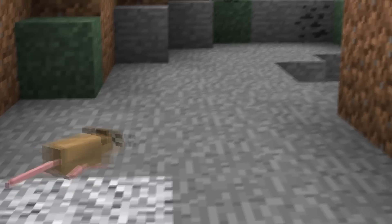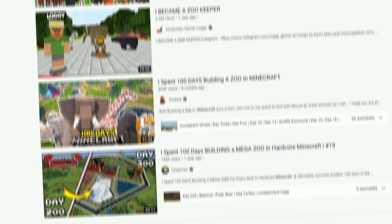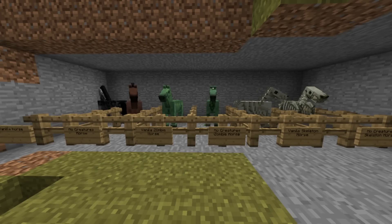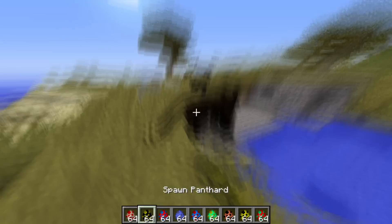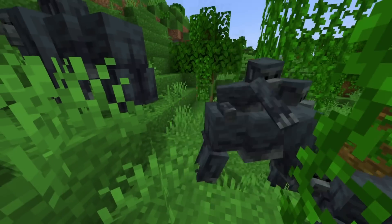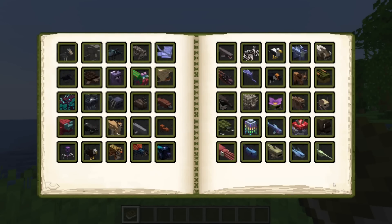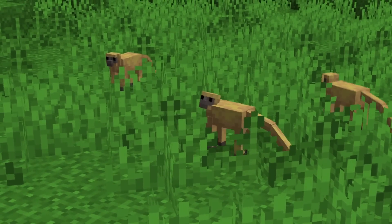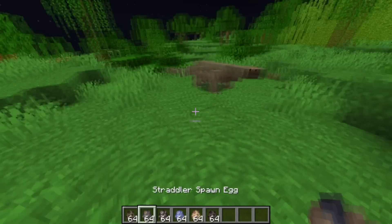Number 5: Mo Creatures. Mo Creatures adds over 50 mobs to Minecraft, some of which are real-life animals and some are fantasy creatures. The mod was used in many zoo and safari roleplay videos. A fun fact: Mojang actually imported the horse from the Mo Creatures mod into the official game, but later changed the model after a few updates. While the mod has been and still is great, I believe Alex's Mobs mod has already taken the title of being the best animal mod for Minecraft.